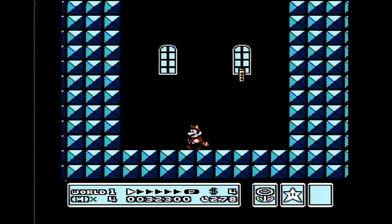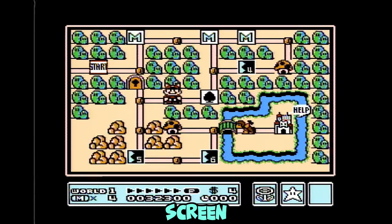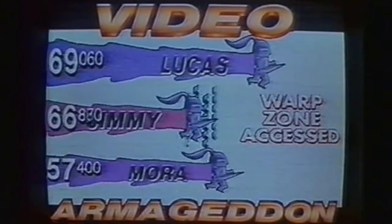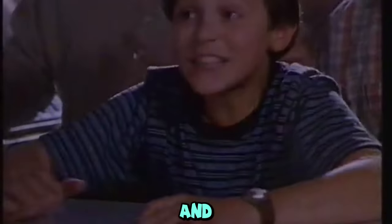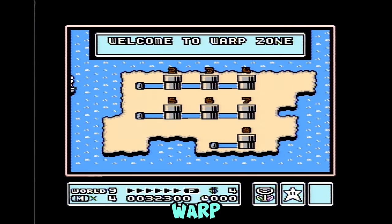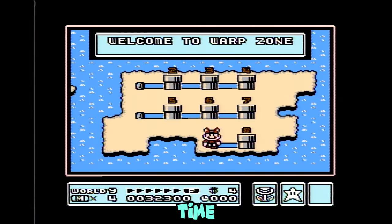Now you can get the second warp whistle. When you get back to this screen, blow your warp whistle like this and go to the warp zone. Blow your warp whistle again and it's time for the final stages.